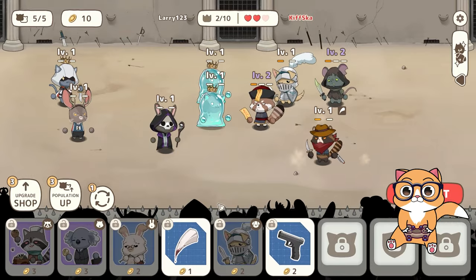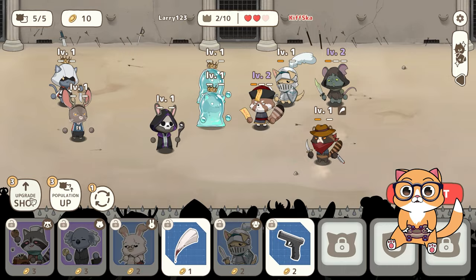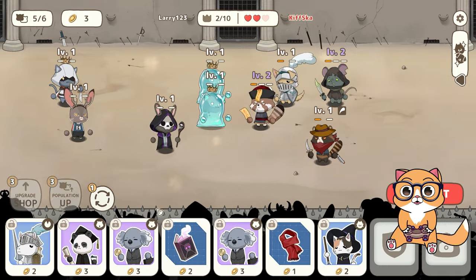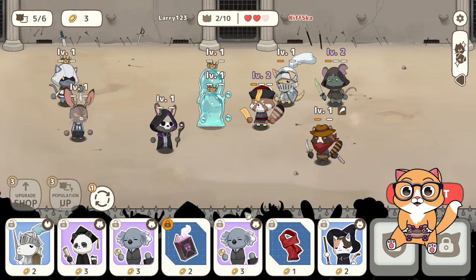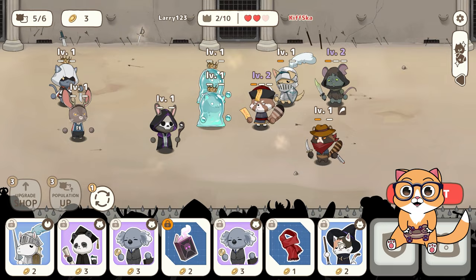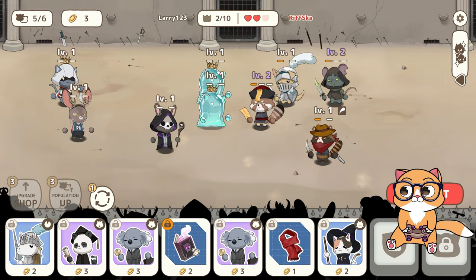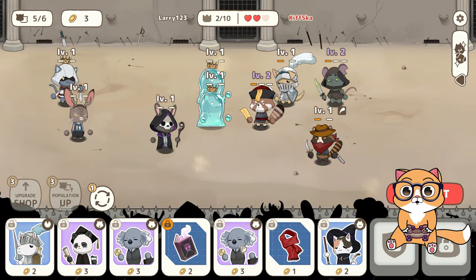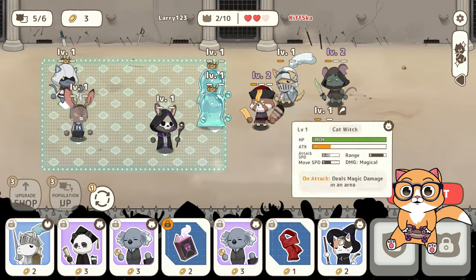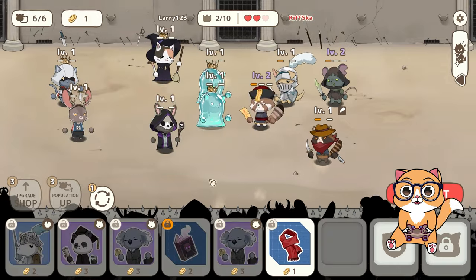I could give the gun to the necromancer, as it will increase critical, and if he crits he can summon more skeletons, but I want a full cat army. So let's just upgrade everything and re-roll. We did get something nice. I'm thinking I should save this book for the cat slime for the next turn and get the cat witch. If you lock items, they can stay in the shop when you re-roll or into the next turn. The cat witch doesn't do a lot of damage, but it does in an area of effect.